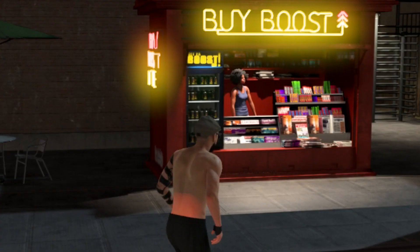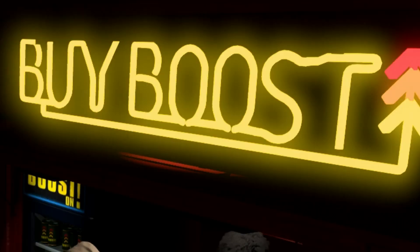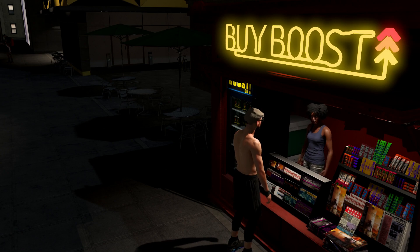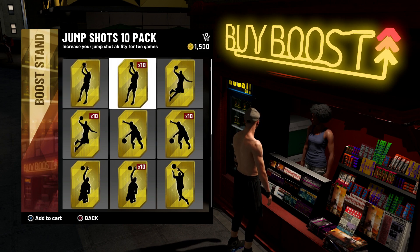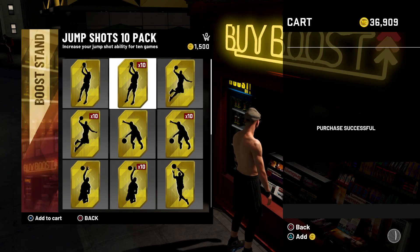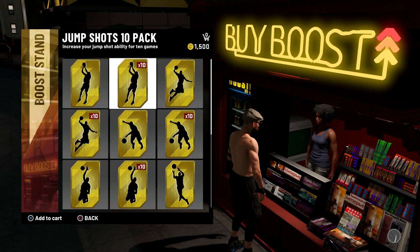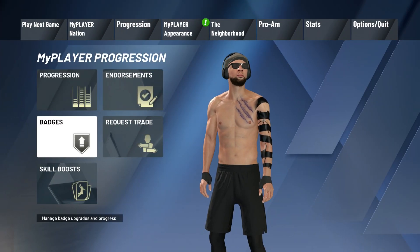Once you're done with that, you want to approach the NPC and buy a jump shot boost. You want to buy that jump shot boost because if you don't have badges to begin with or you're low overall, you need something to rely on. This jump shot boost will give you a better shot percentage overall so you're not struggling to hit shots in career.